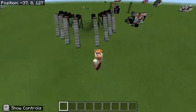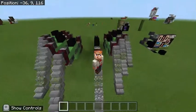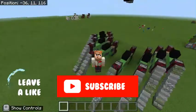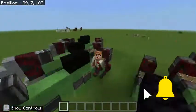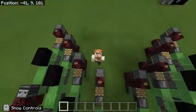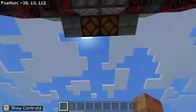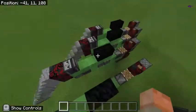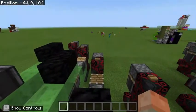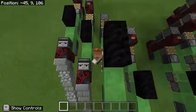Spiders are one of the very few mobs in the entire game that can actually climb up walls, and so if they could do redstone, their entrance into people's bases would probably be through the form of flying machines — and by flying machines, I mean eight identical flying machines for each of the spider's eight legs.